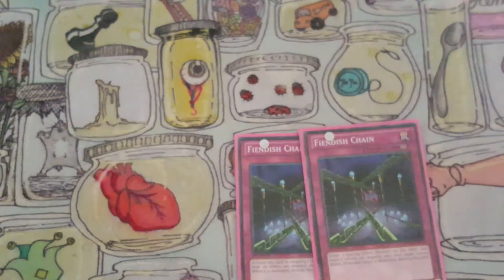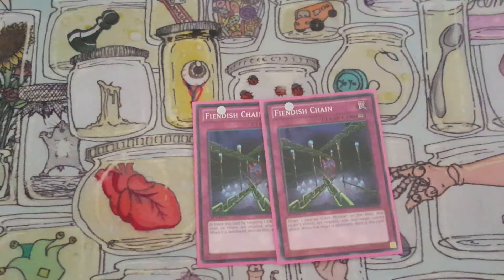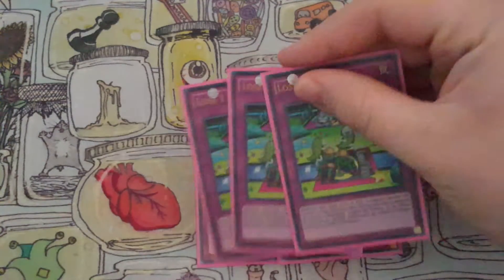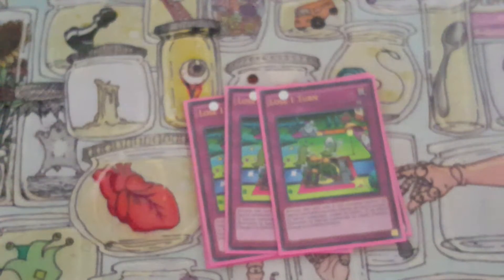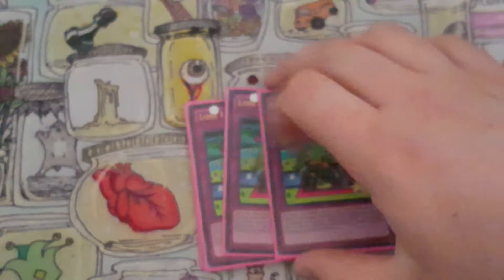Then we have Effect Negators: we have a Phoenix Wing Wind Blast, two Fiendish Chains, and two Lose 1 Turn. That card makes this deck very playable right now because all you do is Normal Summon — you don't Special Summon anything. That's pretty neat.